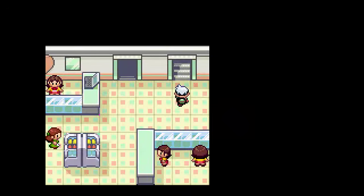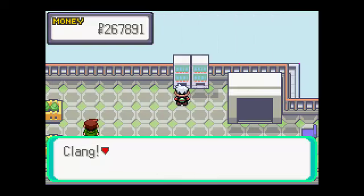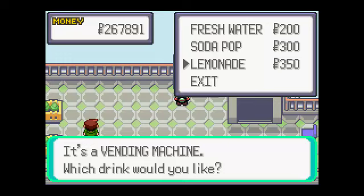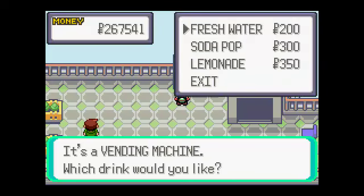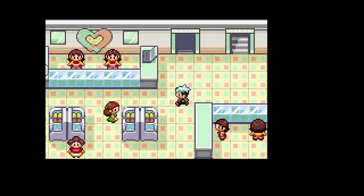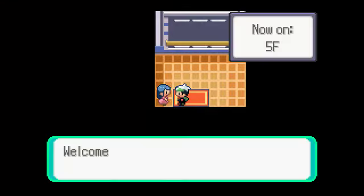This one sells decorations - we don't really care about that. The main highlight of the department store is these: the vending machines. You can get Lemonade here, which heals 80 HP and only costs 350, compared to the Super Potion, which costs like 1000 and only heals 50. I already got like 30 of those offscreen - that's just my suggestion.